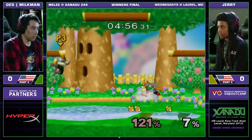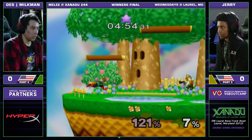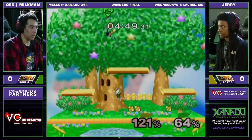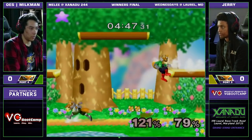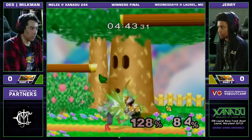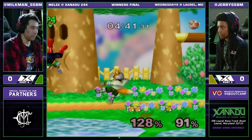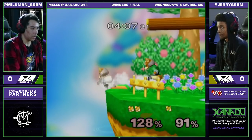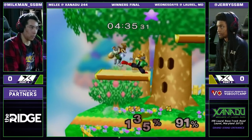It's been a game of waves so far. Milkman looked really strong for his first two stocks, but now Jerry got himself a combo — three up-airs into a back air — and all of a sudden Milkman is at 80%. Jerry woke up. Obviously we cannot count Milkman out, and of course it is a Fox Ditto — Fox's stocks can disappear the moment you blink.